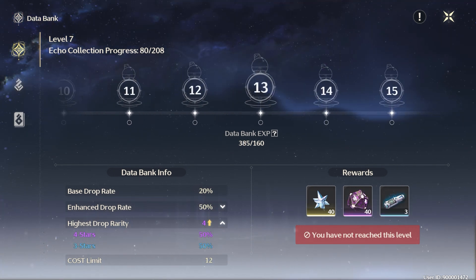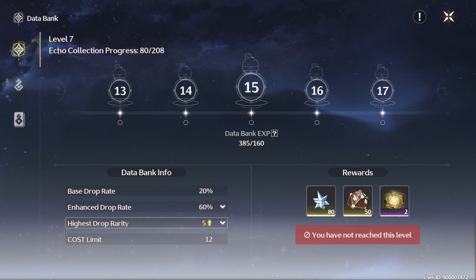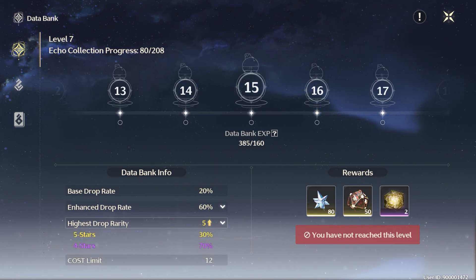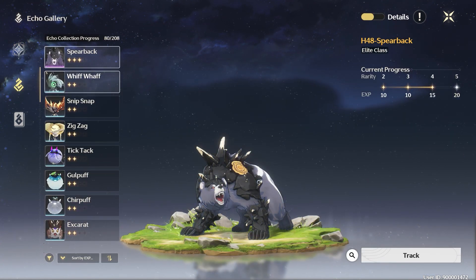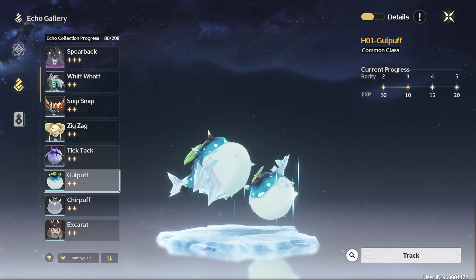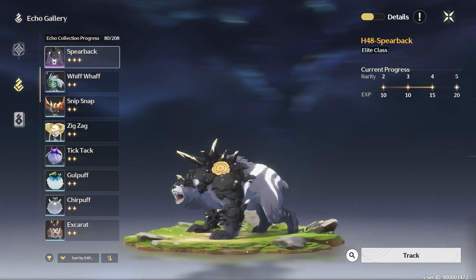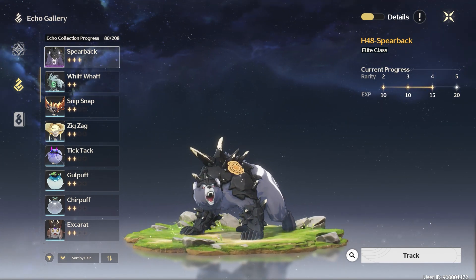Once we reach data bank level 15, the rarity level increases, providing us with a better chance of obtaining higher tier echoes. As you can see here in my echo gallery, the higher the tier level of my echoes, the more experience I gain. Additionally, the higher the data bank level, the higher the drop rate percentage we receive. So it's always a must to defeat every echo you encounter in the field.